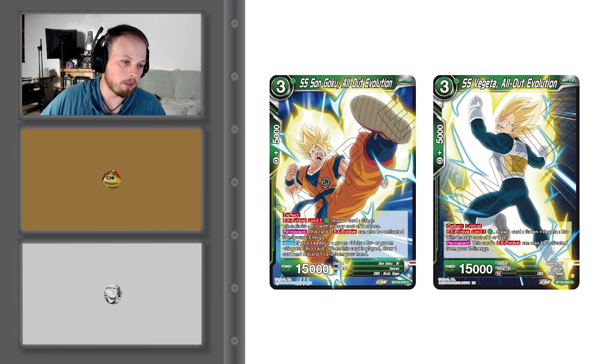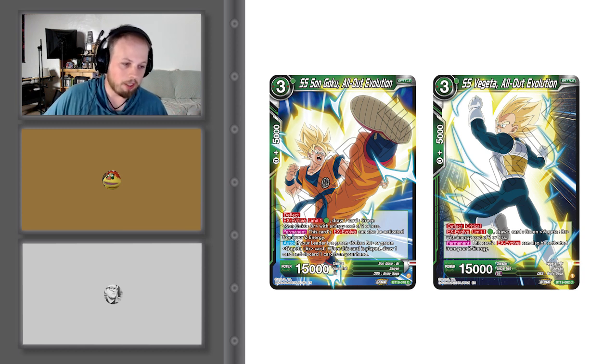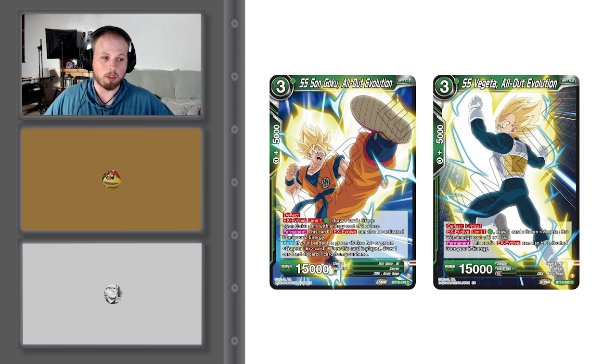We have Goku All Out Evolution — Deflect, EX Evolve 1 for 1 green, draw one card, green Goku BR with cost of 2 or less. The reason this is a combo card is because this card's EX Evolve can also be activated from your Z Energy. If your leader is green Veku BR or green Gogeta BR, when this card is played you draw one card then discard one card from your hand — so for one energy that's a draw 2. And SS Vegeta All Out Evolution — Deflect, Crit, Limit 1, draw one card. Same deal — EX Evolve can be activated from your Z Energy.